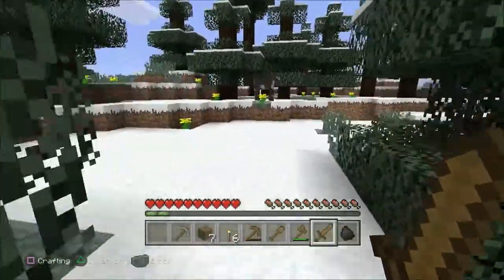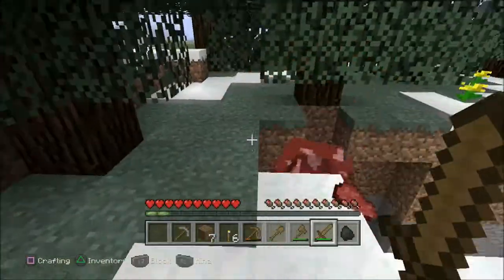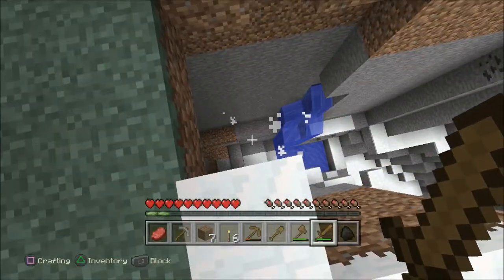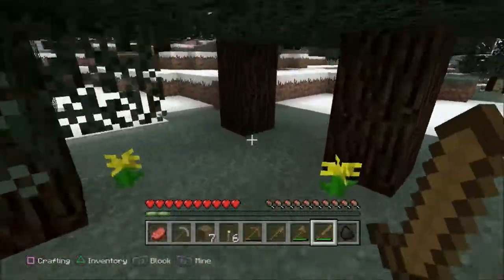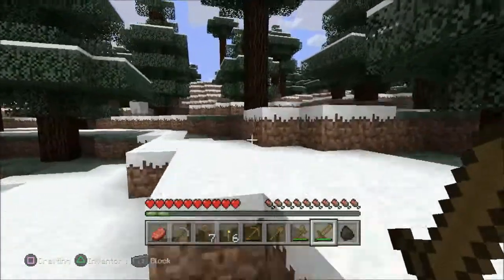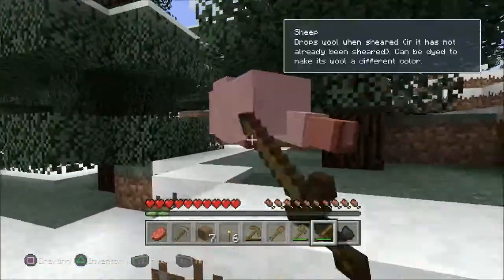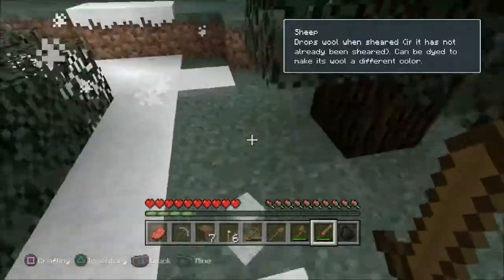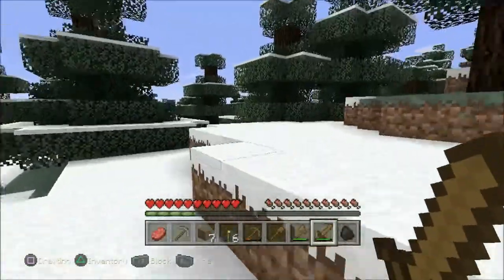Where are you, sheep? Oh, a cow! Well there goes my experience. Well at least I got the food out of it, that's all I really needed. There's a sheep — so that's two once I kill this one. Look at that, my hunger bar is already going down.